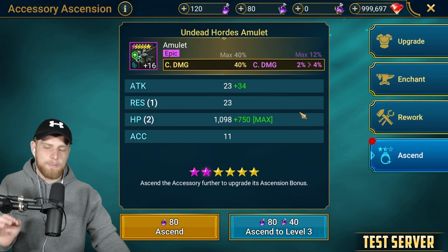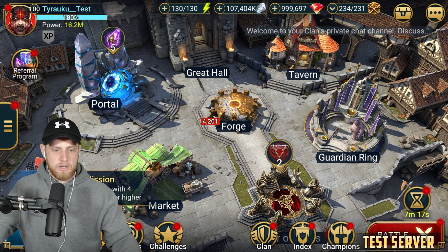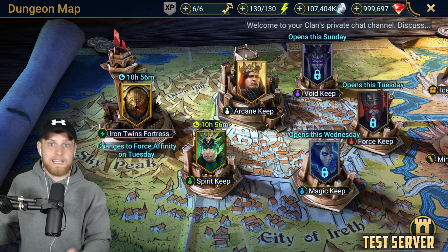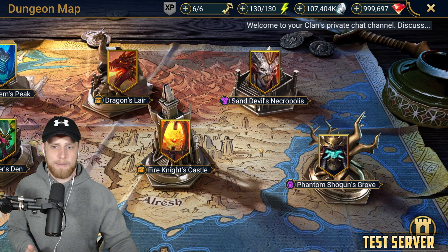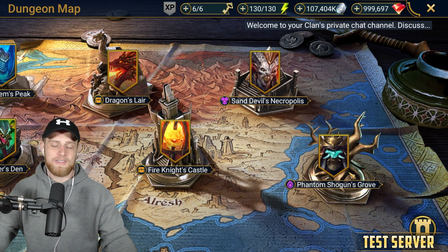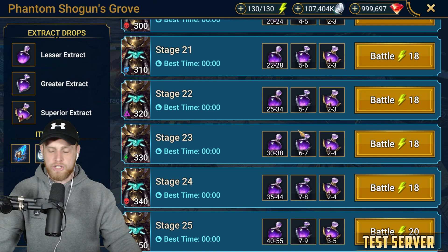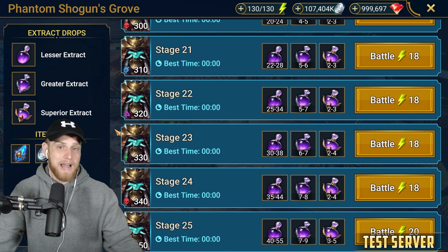If you're really, really trying to min-max your gear, obviously yes, you're going to want to go to the Shogun's Grove. But if you're in that group of players who don't have all of your main champion's gear ascended as it is, then you're not one of the players who can really make sense, in my opinion, of farming the Phantom Shogun's Grove. It could be a cool dungeon, but honestly, I think this dungeon is going to be a bigger bait than anything for majority of players.